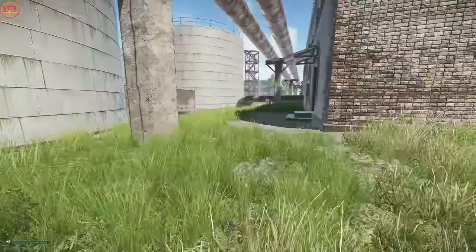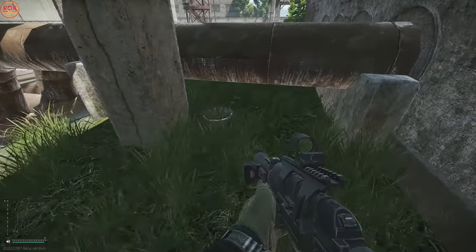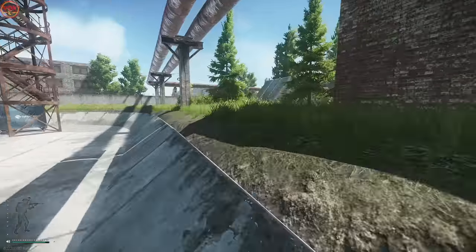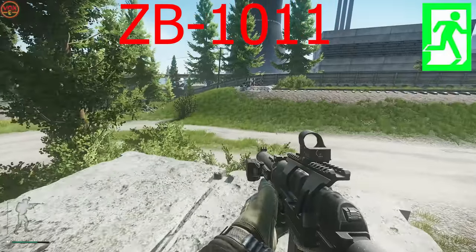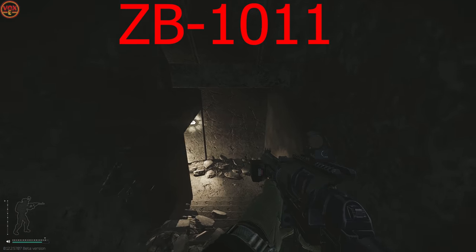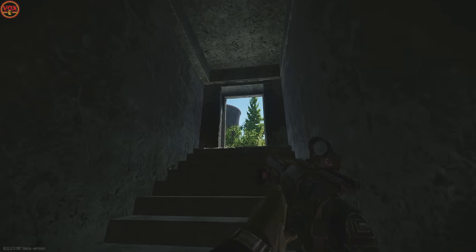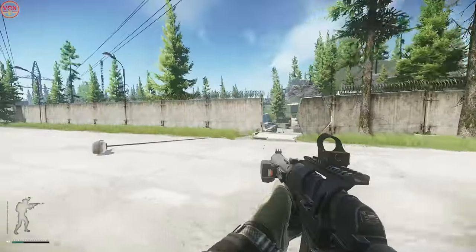Heading away from Smokestack we're heading past this little pipe — another hidden cache there, remember the map in the description. Heading towards ZB11, one of the main extracts — be careful heading down because I've had people waiting in here. It's a really decent extract and always open. For reference we are between ZB11 and Admin Gate, doing the loop around behind Military Checkpoint.